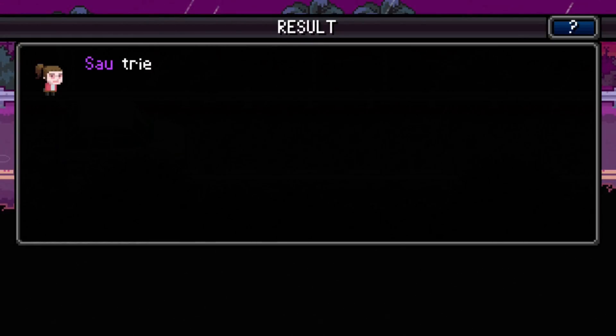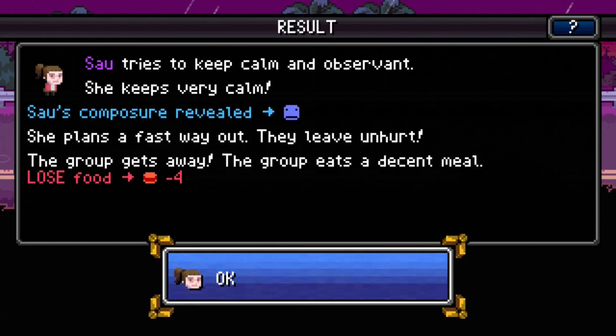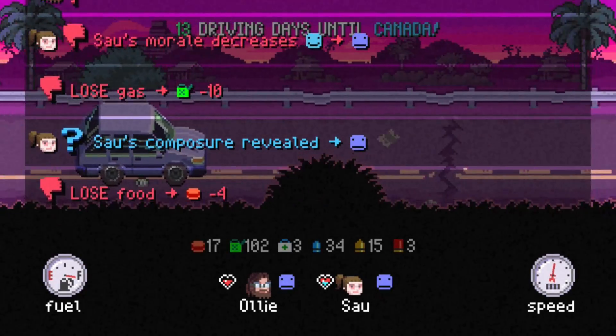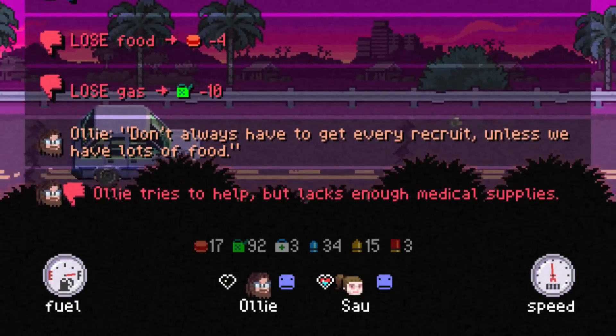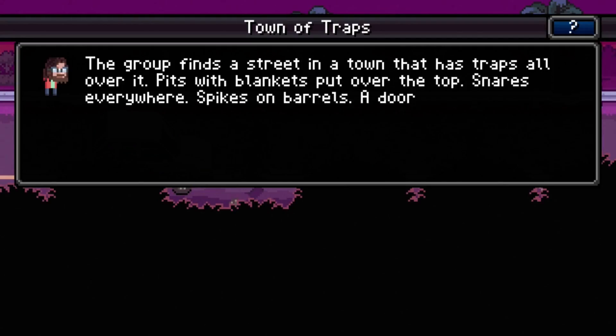She keeps very calm — her composure is revealed. She plans a fast way out, they leave unhurt. The group gets away and eats a decent meal. All right cool!